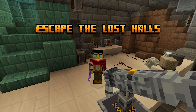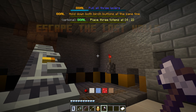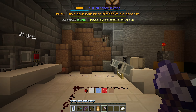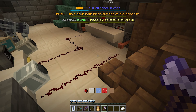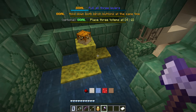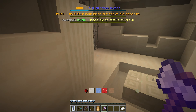Welcome back to Escape the Lost Halls. Last episode we had a bunch of goals and we're gonna try to complete them this time. So this was like a giant room, but like I said last episode, we are gonna find that secret room that we unlocked from defeating the armor stands. I think it was near the moss.